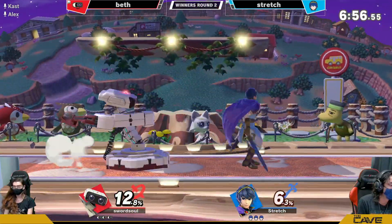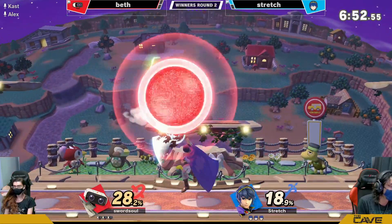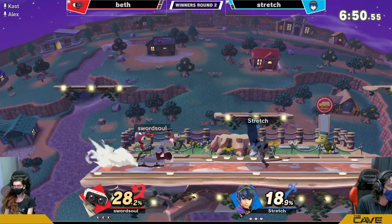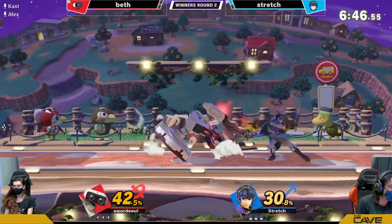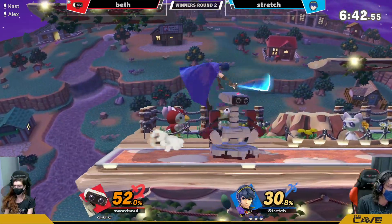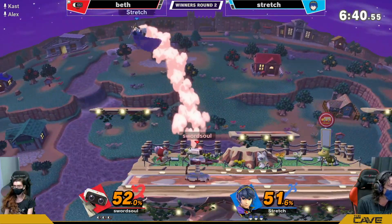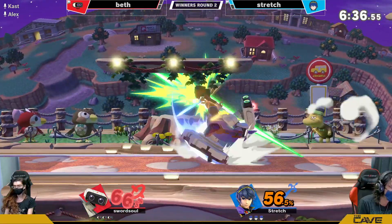I can understand the reason why. I feel like Marth, against a character who has potential to just snowball so much like ROB, you want to have something in your corner too. I think at this point Stretch is probably just trying to feel out his different characters, see how they're playing, because he clearly demonstrated he can win with Lucina. Marth is similar, and I think he wants to see how his Marth will fare.